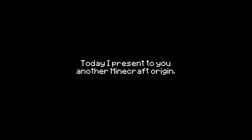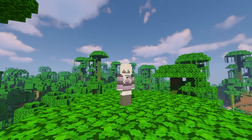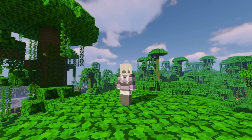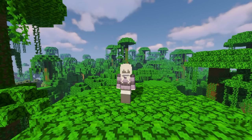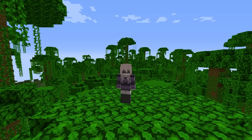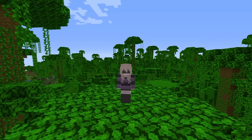Today I present another Minecraft origin. Most of you agreed that the centaur origin from last time is slightly underpowered, so today I bring you an origin that is slightly overpowered in my opinion — but it's up to you to decide. In this video I have to say goodbye to shaders, because the entity glowing effect, which isn't supported by Optifine, is going to be a major part of gameplay. Let me show you the Masked Origin.